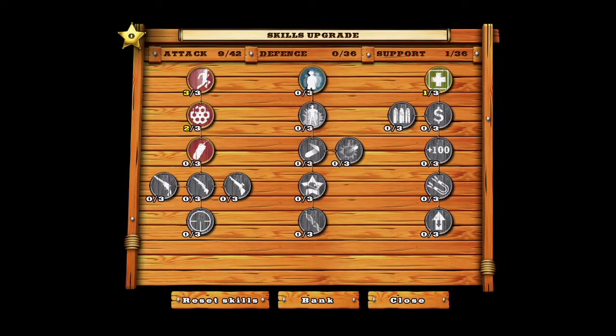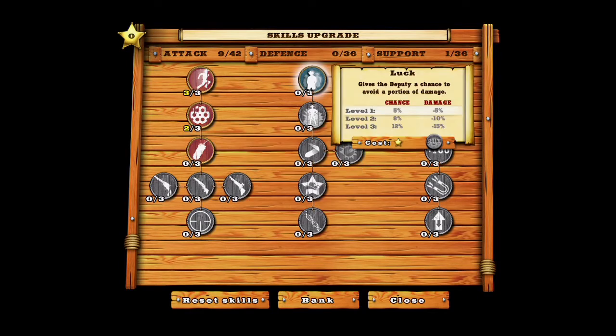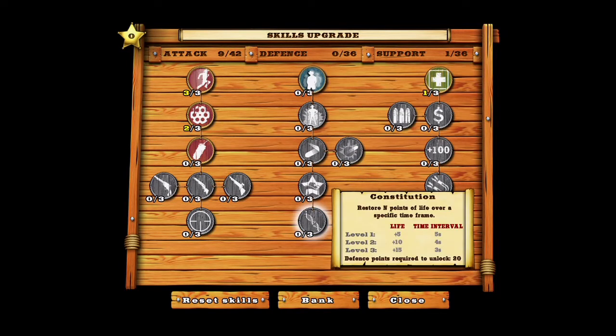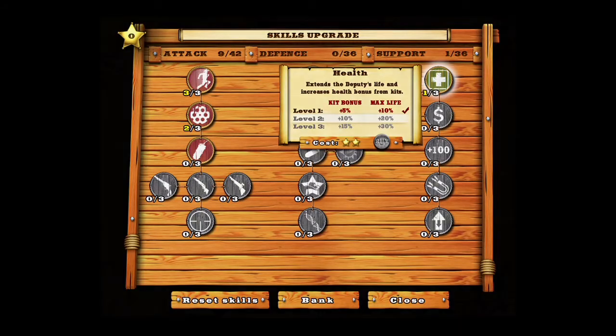Here you can see all the various characteristics that you can upgrade with your skill points — in between attack, defense, and support attack. You can see I've upgraded his speed all the way, how fast he can reload, and I can choose how many dynamites I can carry. Over there's my health and my max life.